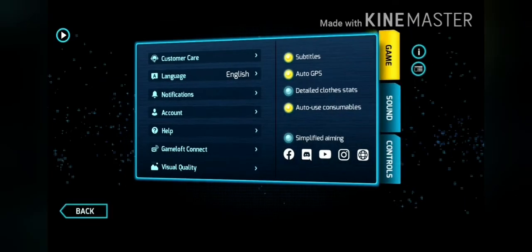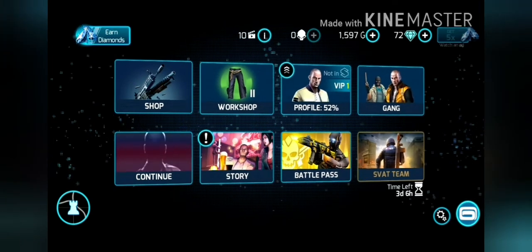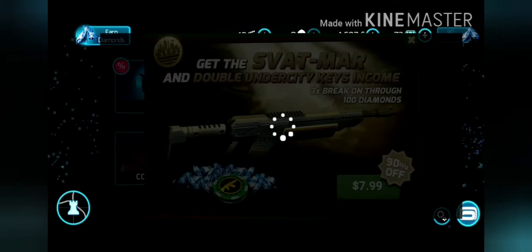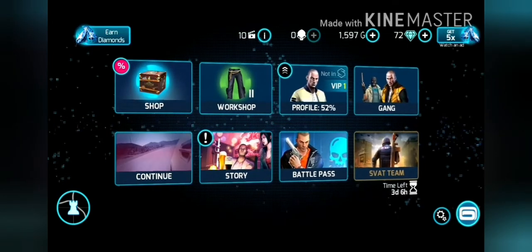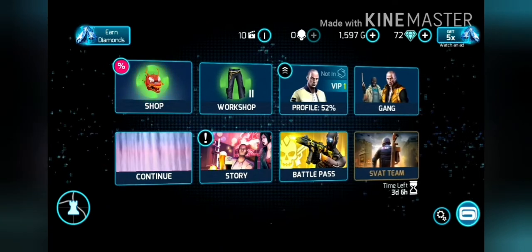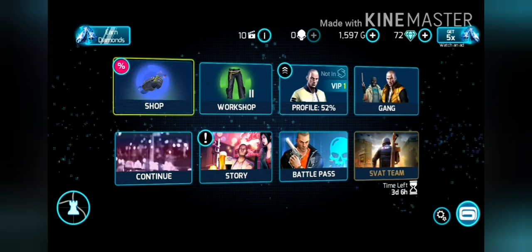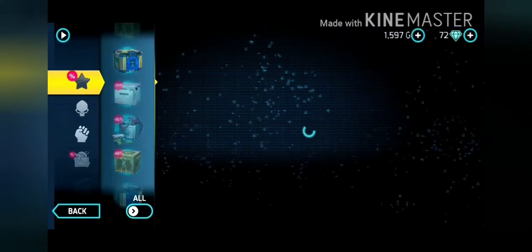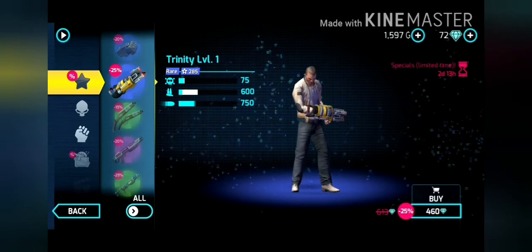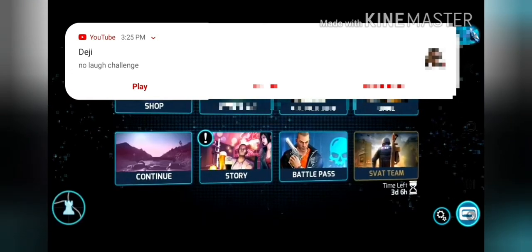Once you go back into the game, you'll see you've got advertisements again. The game thinks you didn't watch them, so you get five diamonds three times. If you keep doing this, you'll get more and more diamonds until you reach the amount you need to buy something like an exoskeleton or whatever you want. That's how you get unlimited advertisements.